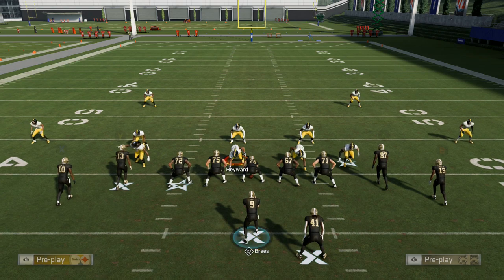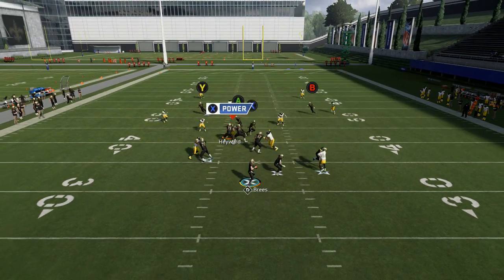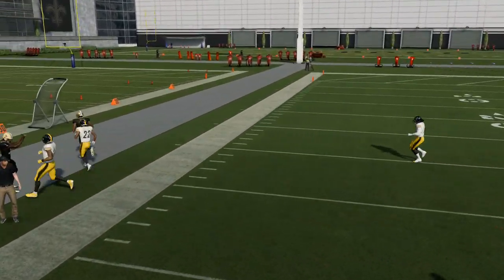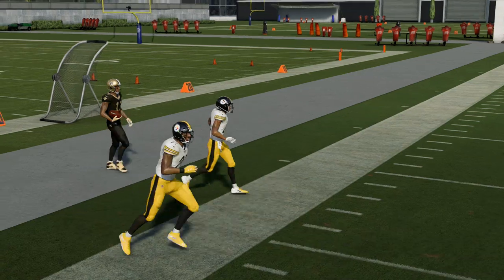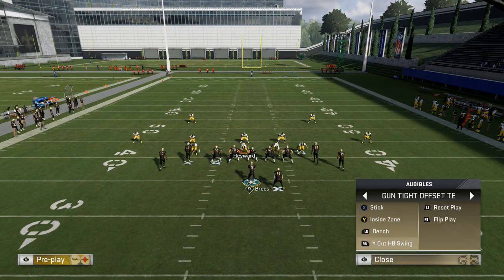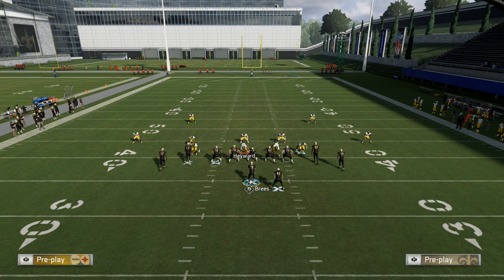What's going on guys, it's your boy Stickwork from MaddenSchool.com and I'm here with another Madden 20 tip. Today we're going to be on the offensive side of the ball. I'm in the New Orleans Saints playbook in the gun tight offset tight end formation with the play Y Out HB Swing.